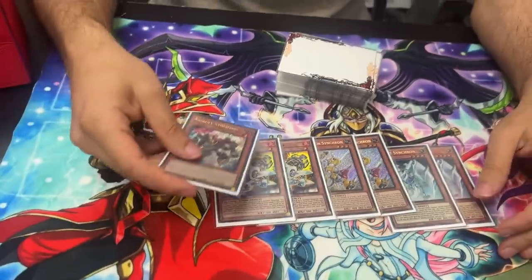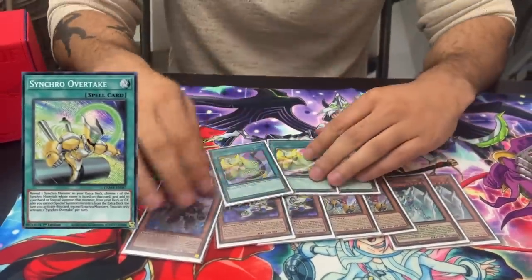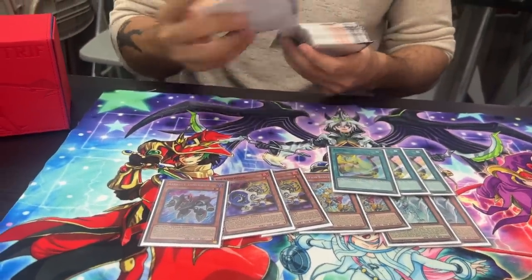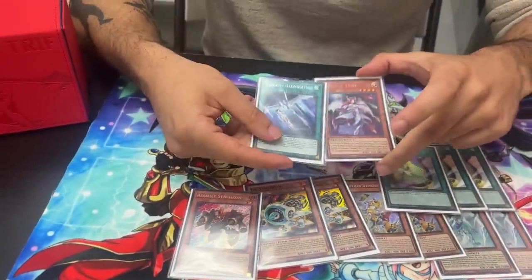The Synchron lineup: Assault Synchron is the worst one but it's still amazing — they're all great to see. The deck only loses when you draw too many Synchrons. That's the same reason I absolutely do not play Synchro Overload. The deck is powerful when you draw a mix of mid-level cards — you can decide what to do with a half-Synchron, half-non-Synchron hand alongside cards to stop the opponent.